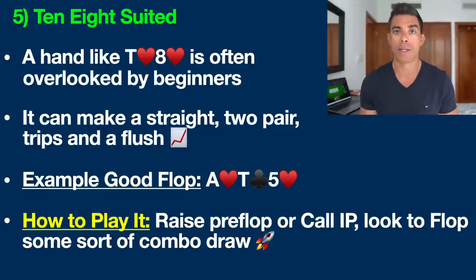Bottom line, you want to play a hand like 10-8 suited versus those tighter players who have trouble folding a big top pair or over-pair type hand, and also the recreational players. Try to flop some sort of big combo draw like a pair plus a flush draw — those spots are where this hand is most profitable.